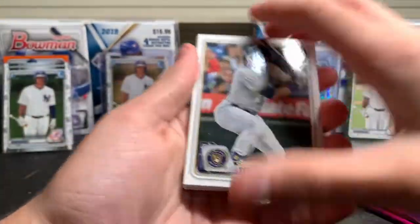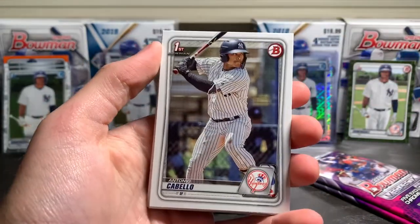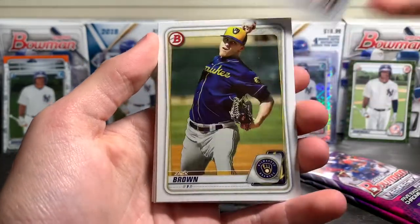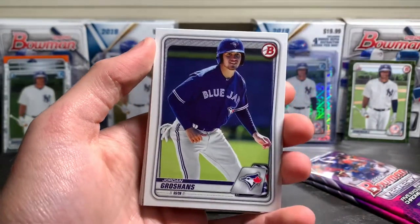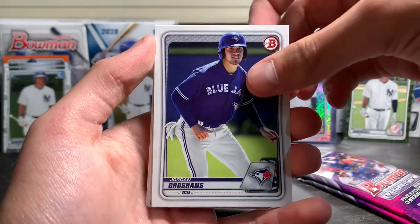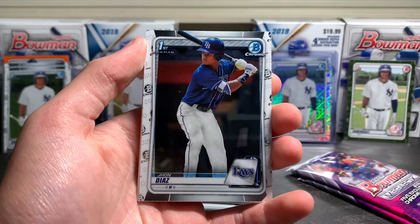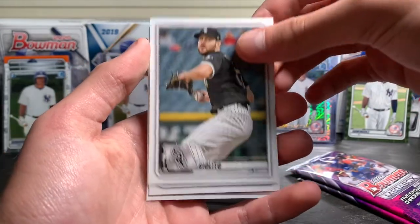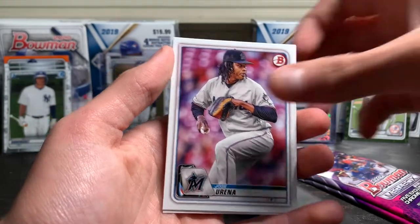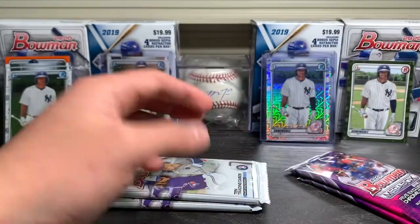We have a Christian Yelich, Ramon Laureano, Antonio Cabello, Zach Brown, Jordan Groshans, Spencer Howard, John Diaz — that's a nice one — Lucas Gilbreath, Jose Urena, and a Francisco Mejia to end that one.